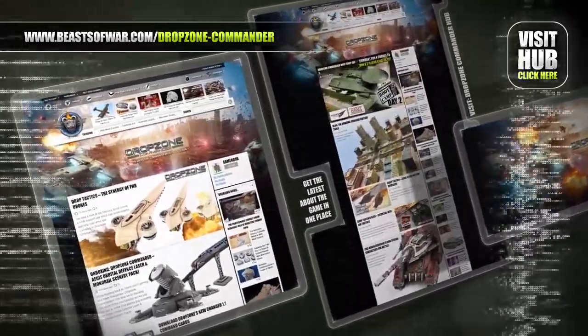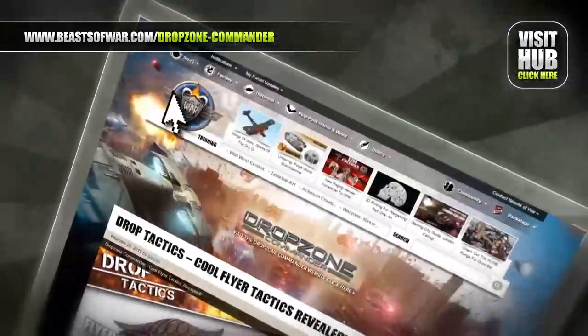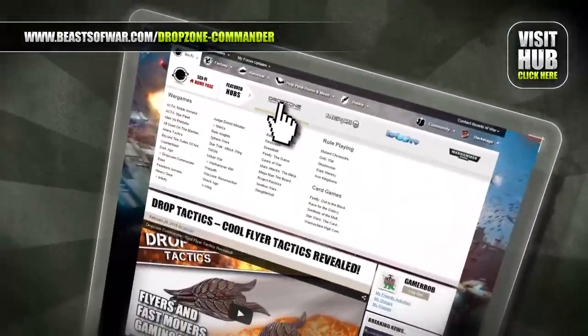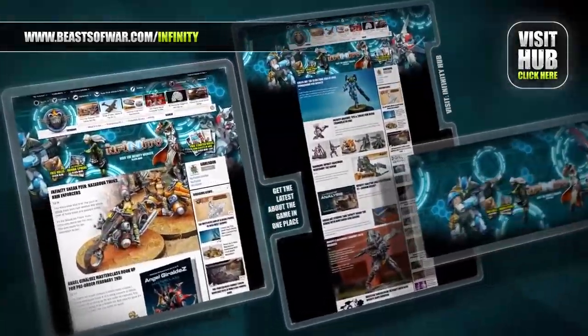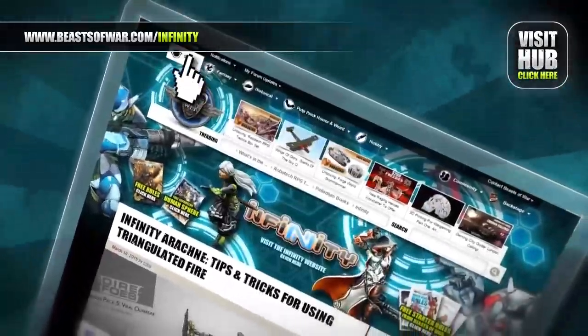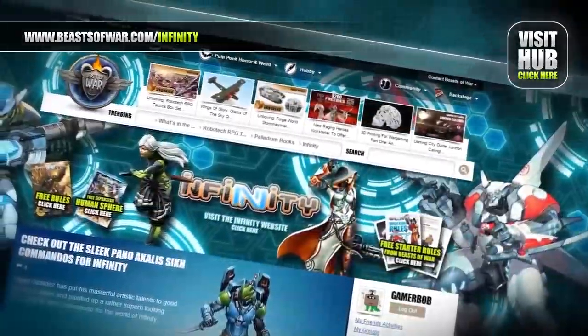Humanity has been driven from Earth, but now it's time to take it back. Join the Reconquest and fight the Scourge on the Drop Zone Commander Hub at BeastsOfWar.com. Anime cyberpunk style meets skirmish combat in Infinity. Experience eight high-tech factions and fight to control the human sphere at the Infinity Hub on BeastsOfWar.com.